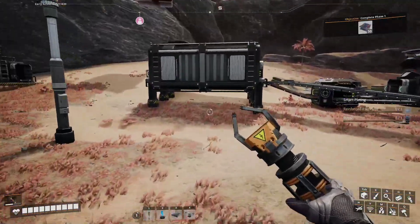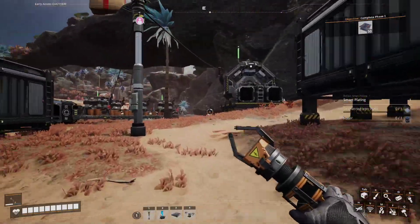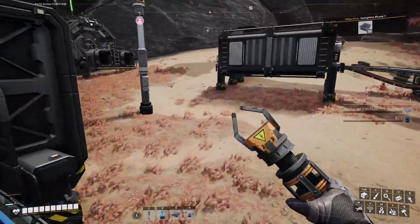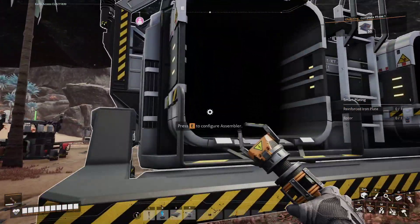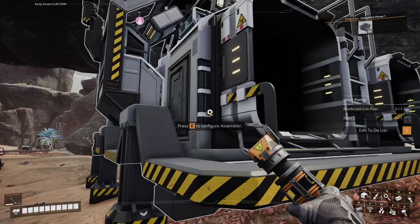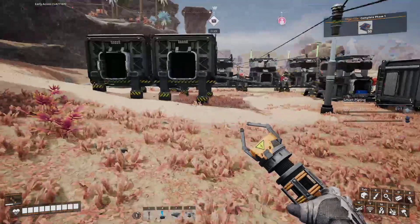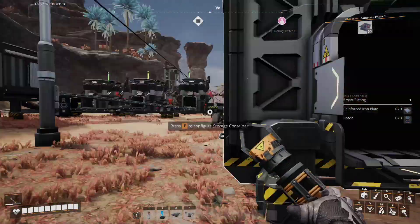You know what we could do? I could connect all these storage units into one storage unit, and then we'll have one universal storage unit. From there I could connect it to this assembler, and we could pretty easily assemble anything we want because all the items will be in one location.